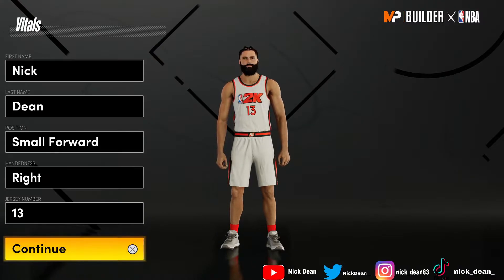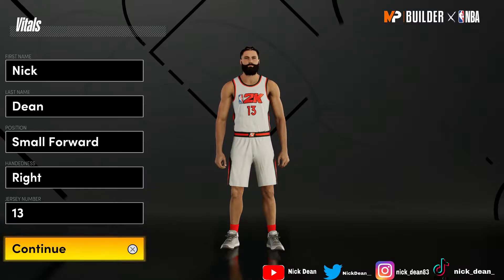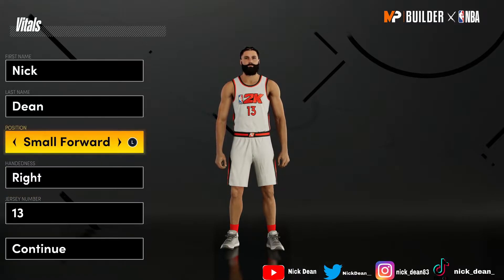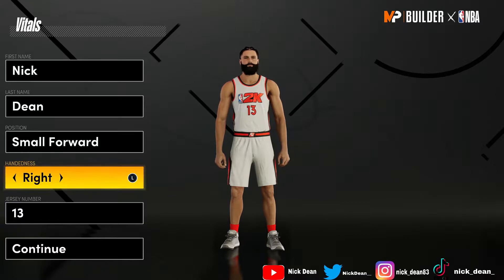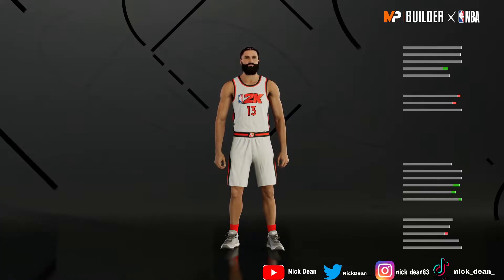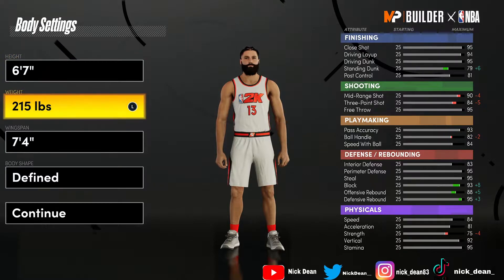What's going on guys, welcome back to another video. In today's video we got the best pro-am lockdown build in next gen NBA 2K21. We're gonna go ahead and get right into it. First thing, obviously make him a small forward — right-handed or left-handed, it doesn't really matter which one you choose, it's whatever fits your style. Jersey number, just pick whatever.